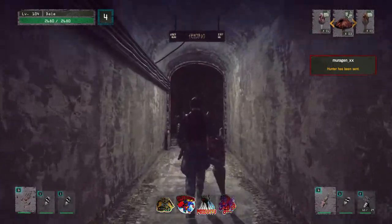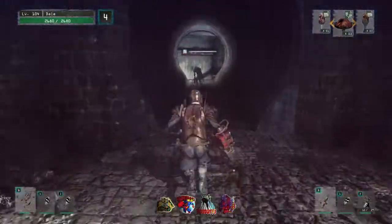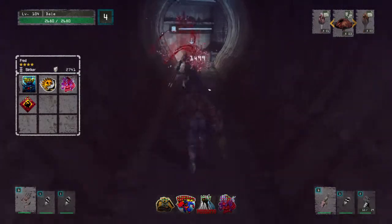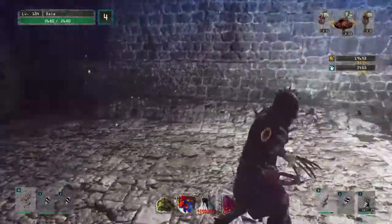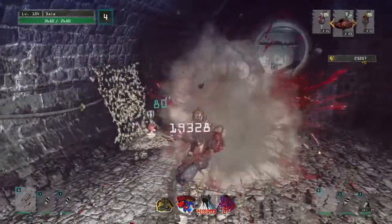I figured I'd show this off since I was lucky enough to stumble upon the perfect layout. Now, as with many things, often when you're trying to get this perfect layout you'll get a not-perfect layout instead — I found this one usually just shows up whenever you're not trying to farm kill coins, unfortunately.